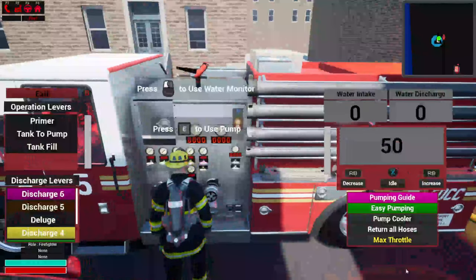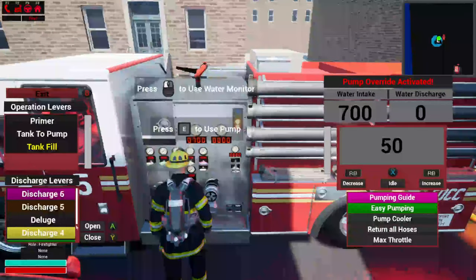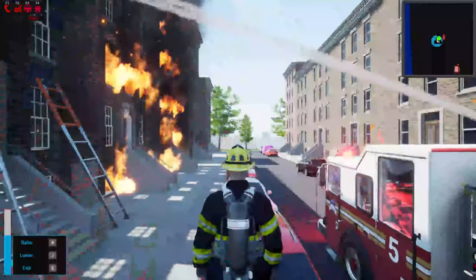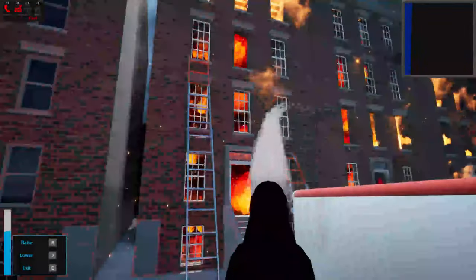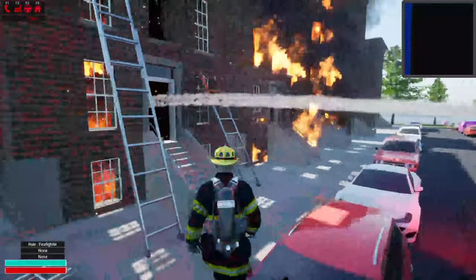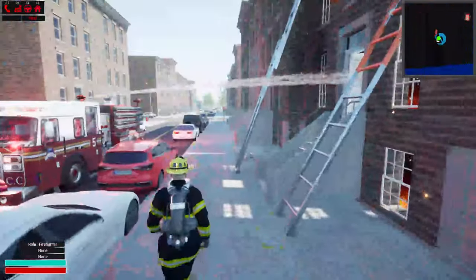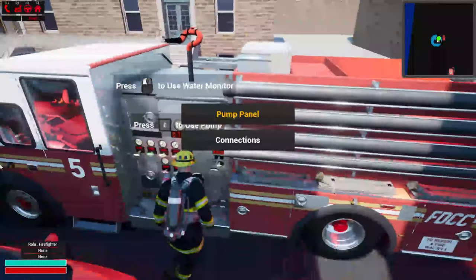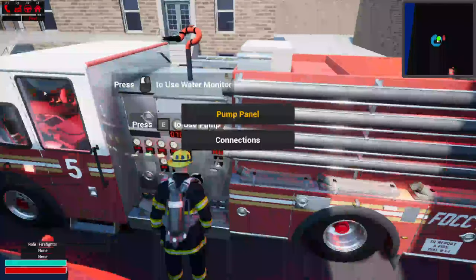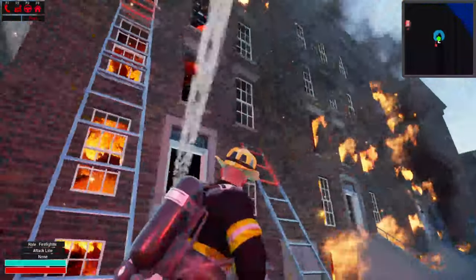We can knock down some of this fire — I'm just going to turn on easy pumping and tank fill, put 100 on that so we can use it. Knock down some of this fire.